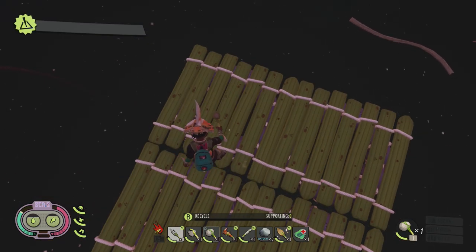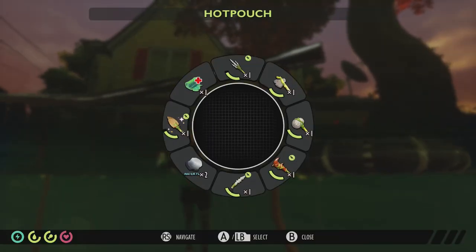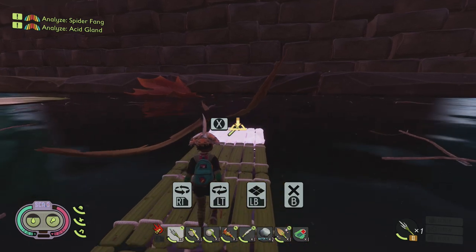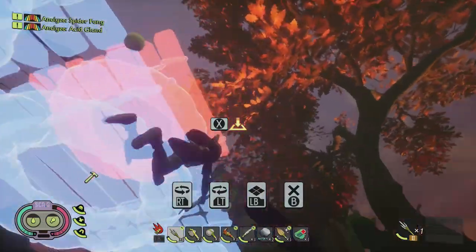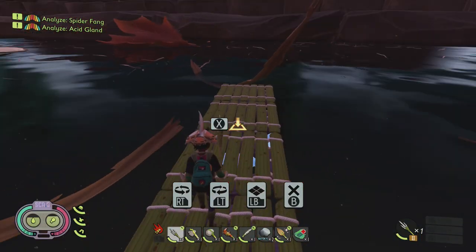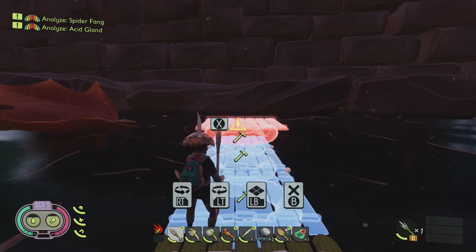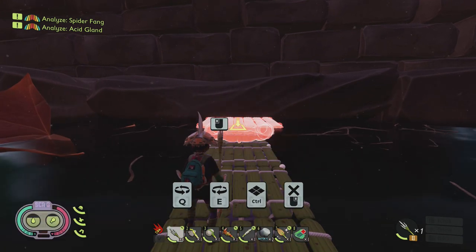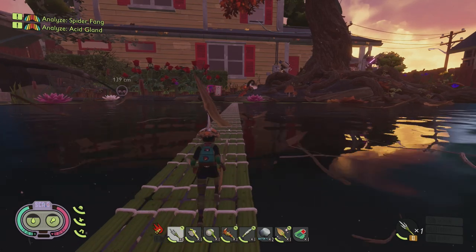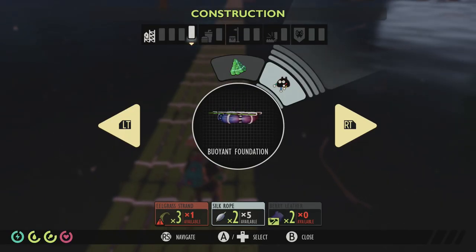It didn't seem to be taking much damage when I was hitting the foundations — not sure if that's a bug, but they weren't taking actual damage. You only need about three eelgrass pieces, some berry leather, and silk rope. It is somewhat expensive, but easier than carrying loads of grass planks. Some people might still find it easier to make a grass plank highway. I'd personally like them to restrict grass planks from being used over water, or add a range limit to foundations — maybe a 10-piece range — so players have to think about structural integrity rather than building a huge floating castle from one foundation piece.